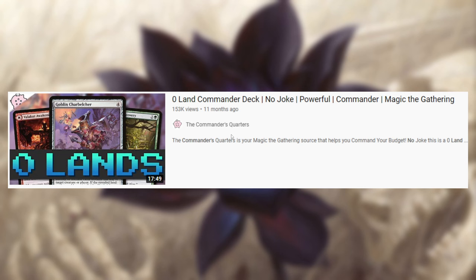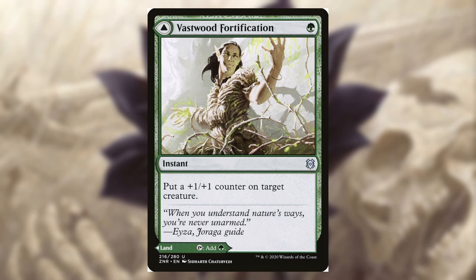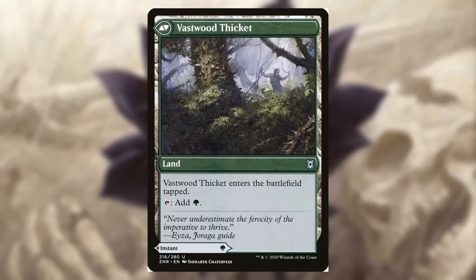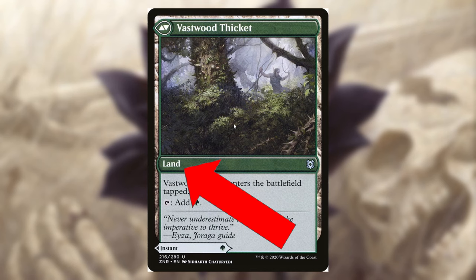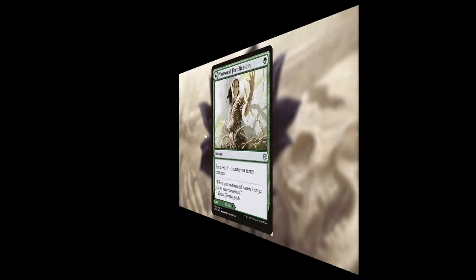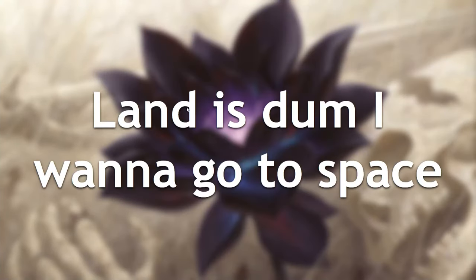I will point out Mitch from the Commander's Quarters tried to do this. However, I took a look at that deck and he put cards like Vastwood Fortification in it. Guess what? It's a land. It clearly says land — he put land in a deck that he said was zero land. That's a blatant lie. I would never lie to people unless I do. But land is dumb, so I want to go to space. Looks like Mitch has been proven wrong by me. Get out of here, my former intern.